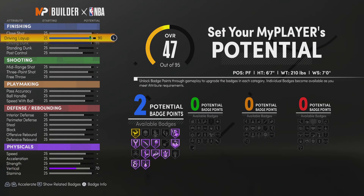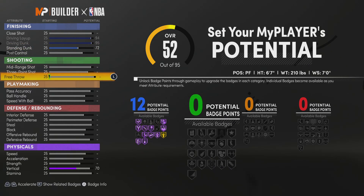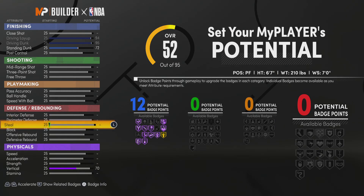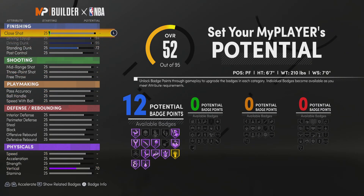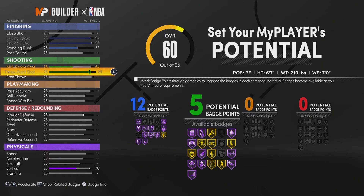So driving layup, standing dunk — enough for 12. This build, I copied it. It's exactly the same as Patchplugs' build. It has no strength, no interior defense, or steal. But I get like a steal or two. And it has a high block, which helps you get contested to the paint and stuff. It doesn't have a good close shot, but it still makes sense. Trust me, this is a really good build. It may look like it's missing some important stuff, but it doesn't affect it.